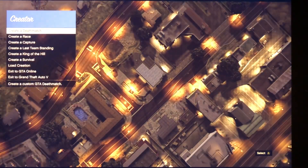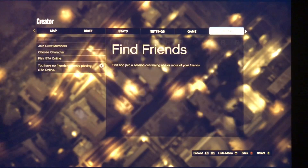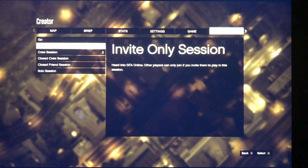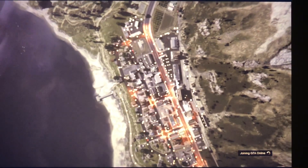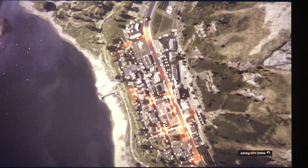Once you get Creator Mode opened, go ahead and go over to Online, then Invite Only. It's the quickest and most efficient way to do it.